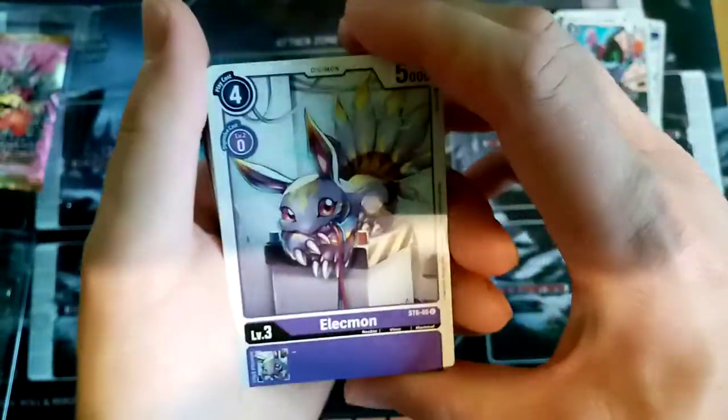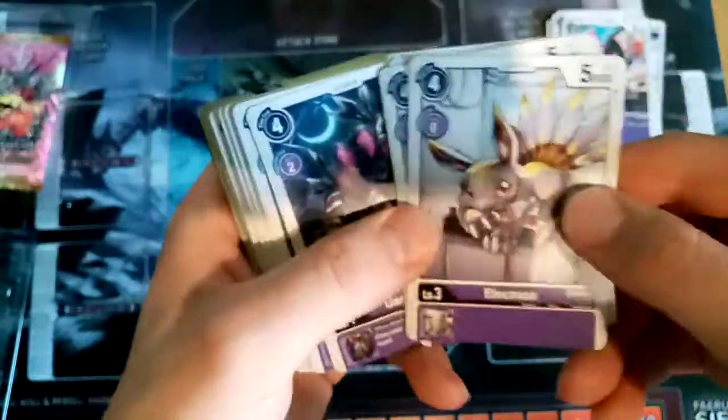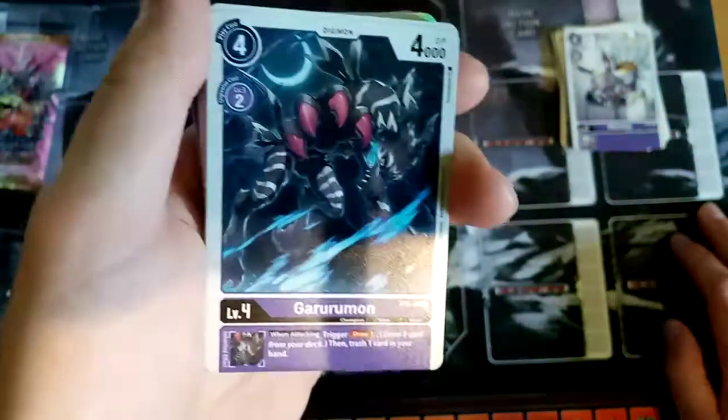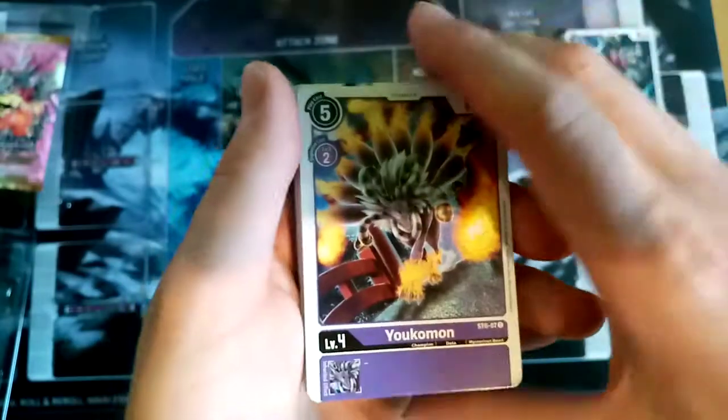Elecmon — that's awesome. Wow, I love that card. Super cute — the cheeks! That is an awesome Gururumon. Beautiful. Black and white. Amazing. Yeah, I'm definitely a fan of purple here.